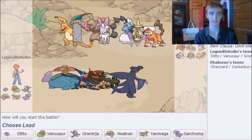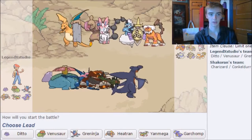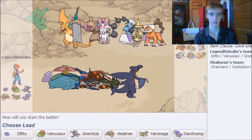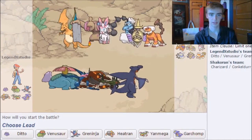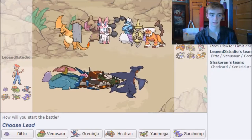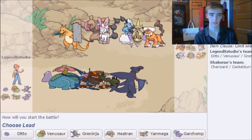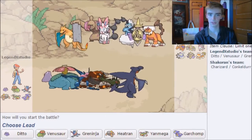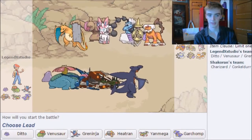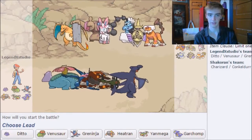What would be good to lead here? Heatran is pretty threatening to Charizard, Sylveon, Thundurus, and Aegislash. You could also do Venusaur or Greninja — just get off a Pledge combo and have Heatran in the back.